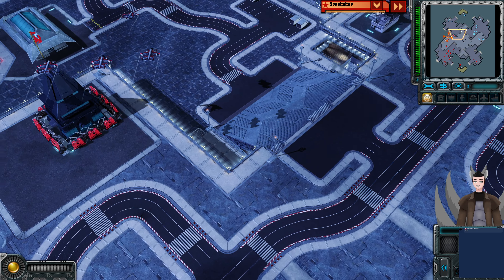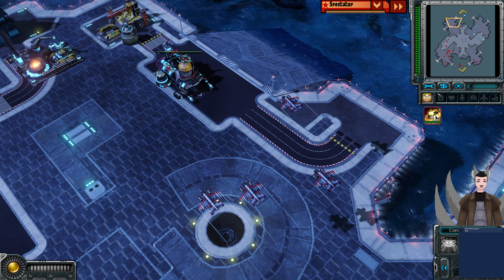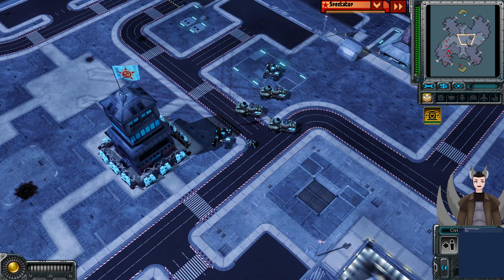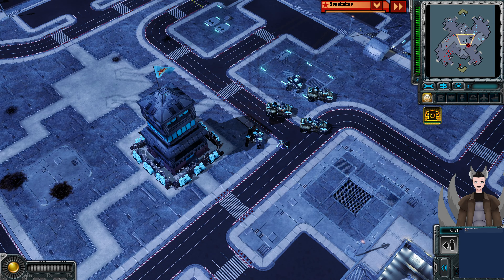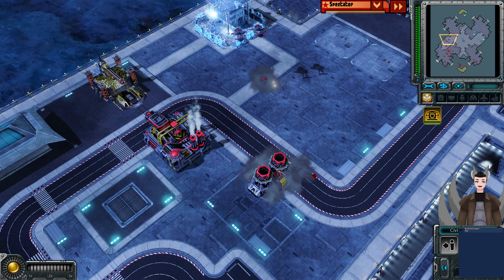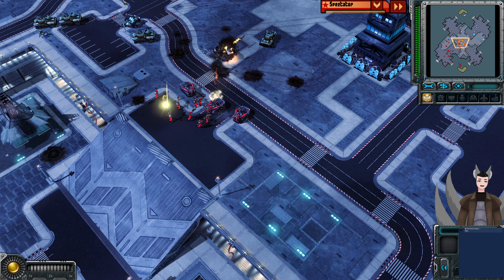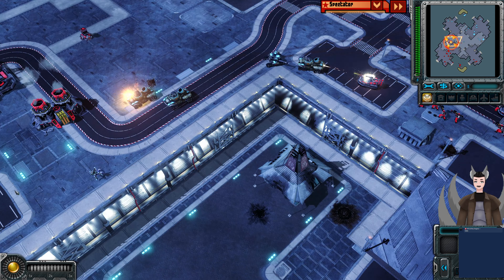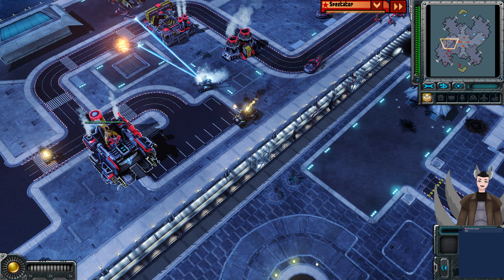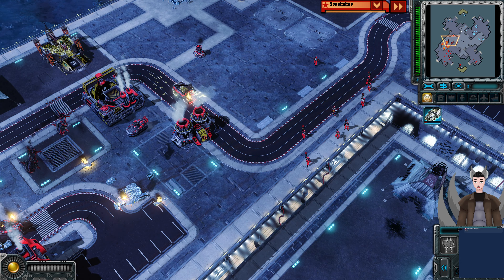Troops get inside that garrison. Vindicators push forward trying to get a nice bomb run on these forces. Both players have essentially gotten all of their expansions. Cryo-copters are now engaged in the garrison, and this garrison is completely frozen. Motor gunner turrets have been pulled out. The garrison gets shattered. When the bullfrogs go down, hammer tanks and bullfrogs push forward with one terror drone in support, but he's dealing with these forces one at a time, letting the cryo-copters rip them apart.